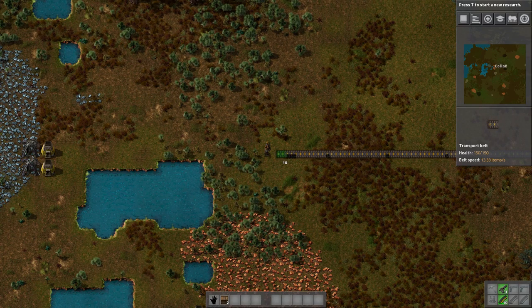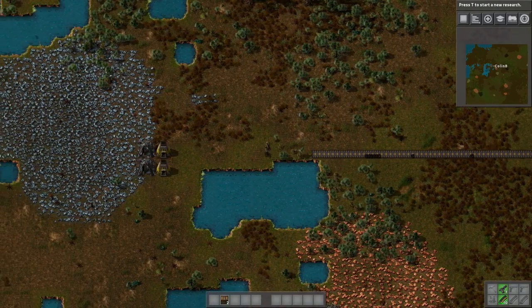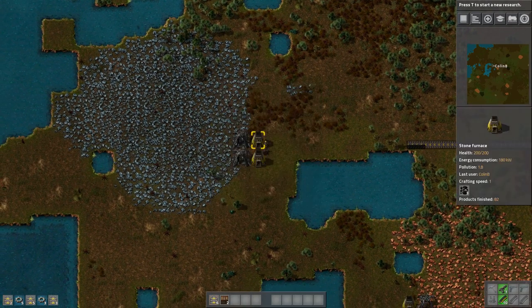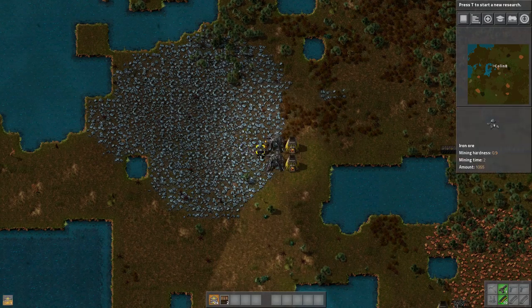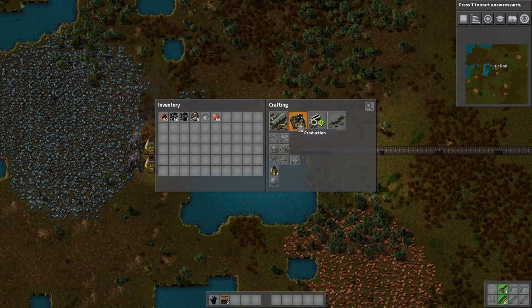Alright, so we're going to bring this coal around the backside of these miners. I'm just going to keep going through here, and I'm going to need some more iron from here. I am going to do what I said I wasn't going to do and fuel these guys up — just because I'm going to need more iron. Always more iron.